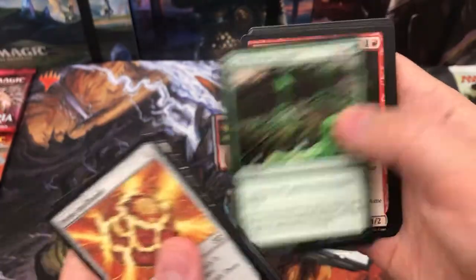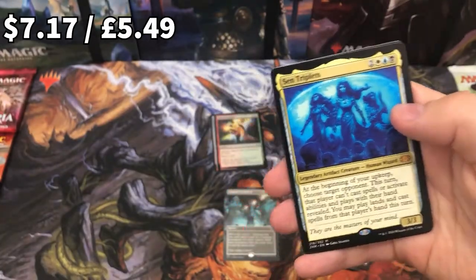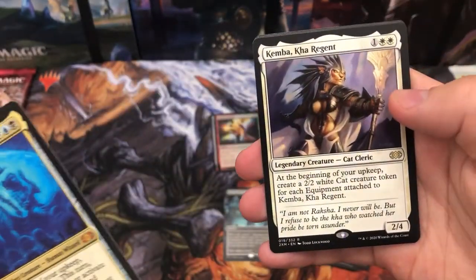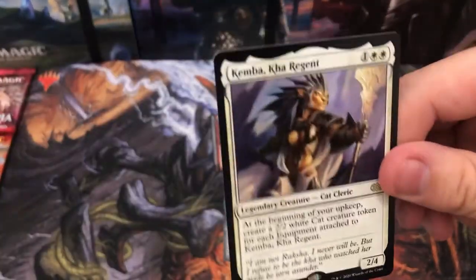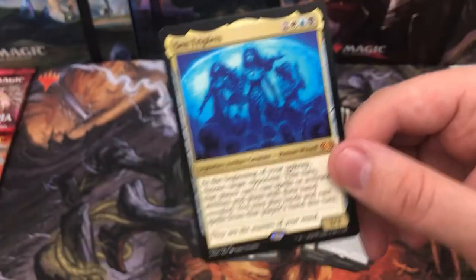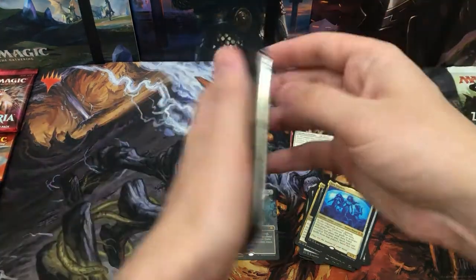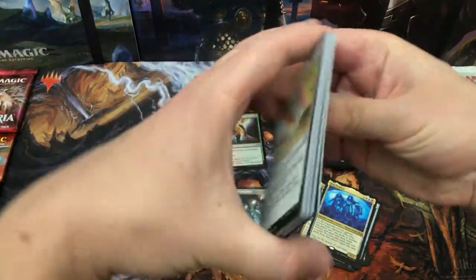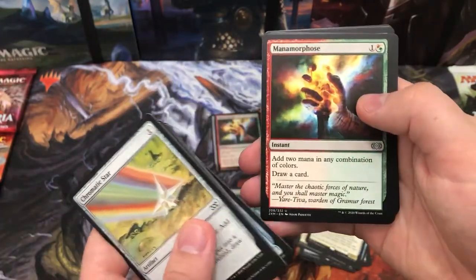The commons and uncommons haven't really been worth that much. Let's get into these last packs — Seven Triplets! That is really, really cool. Another mythic, and Kemba, Kha Regent — wicked, good little card. My girlfriend's got a commander deck using her. Seven Triplets goes in the mythic pile. I didn't expect to have this many mythics — if you buy a normal booster box, you'd expect between four and six mythics, so I guess you get double that in Double Masters, but I still wasn't expecting that many.